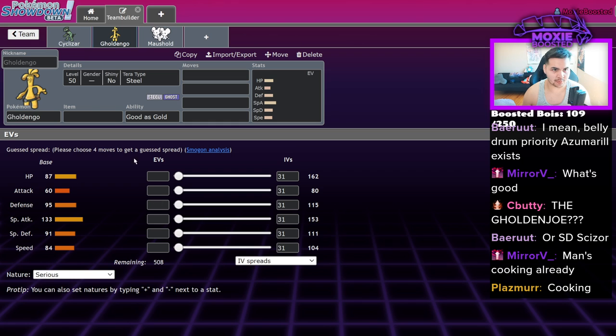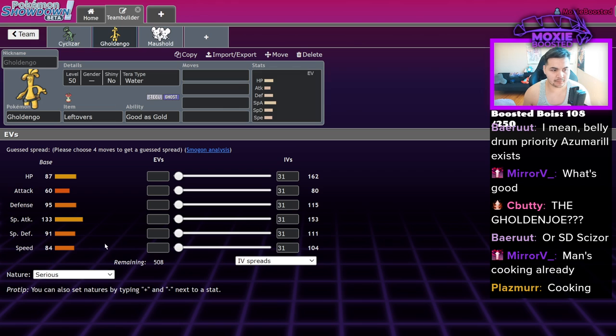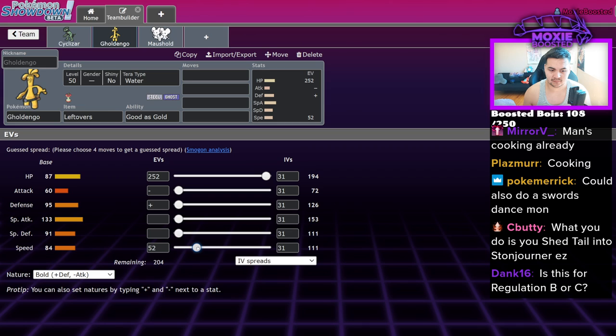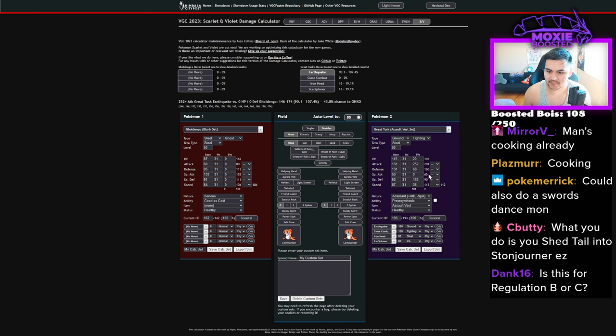I'm thinking a bold Goldenglow — it has crazy good substitute potential. Let's go Tera Water. I want enough speed for like plus two, so let's hit around 107. Let me open up the damage calc to check the spread. Looking at a sashed Great Tusk using Headlong Rush against a bold Goldenglow.